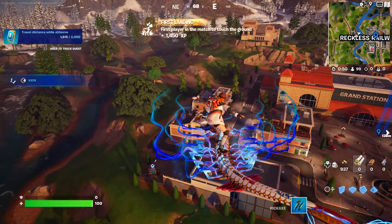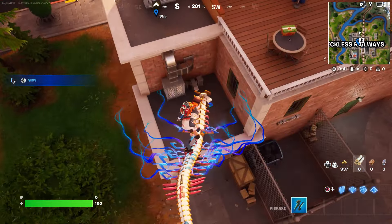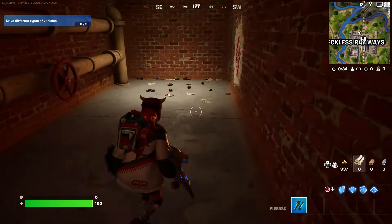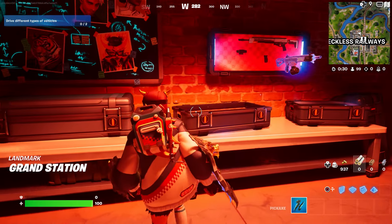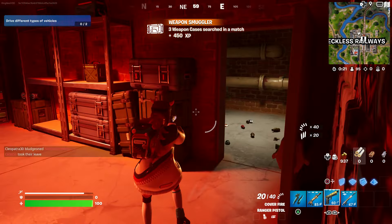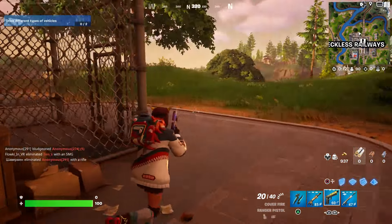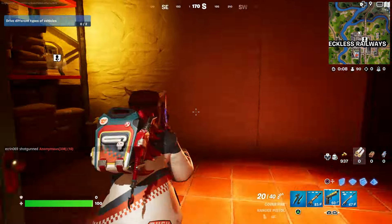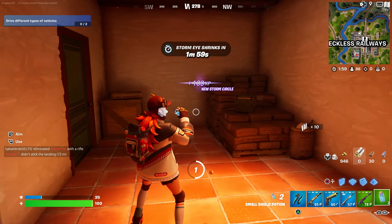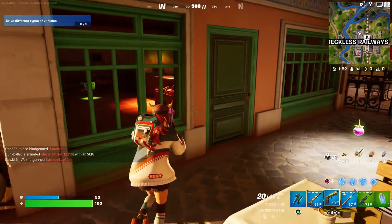I'm just going to open two chests. Just be careful with any player that does come and follow you around. Come to this spot right here and open the chest down here — or you can open the weapon chest, that also counts. Let's grab some weapons before somebody comes. There you go. If you don't find it there I'll show you another location where you can find more. There should be another chest around here — just keep checking around until you find another chest.